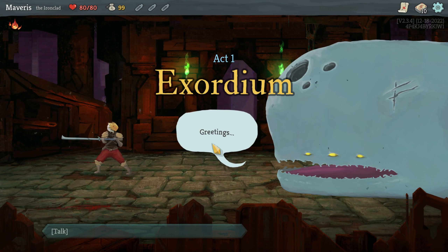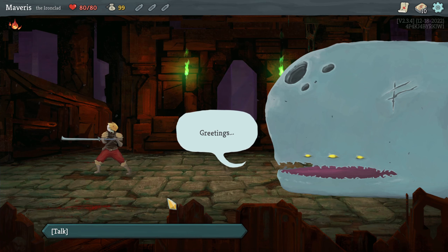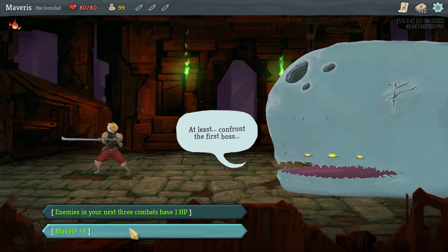The Barricade build — at least what I tried — I think Barricade might be a better card late game. It's a bit clunky in the early game using 3 energy. Enemies in your next 3 combats have 1 HP max HP plus 8.